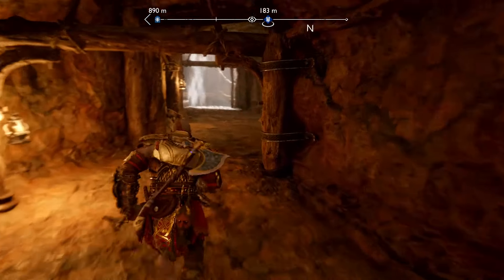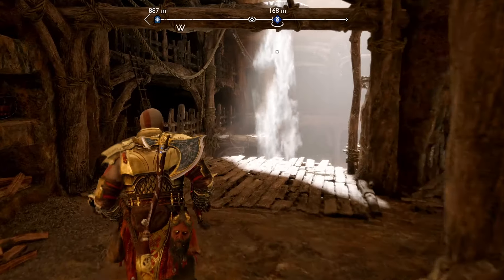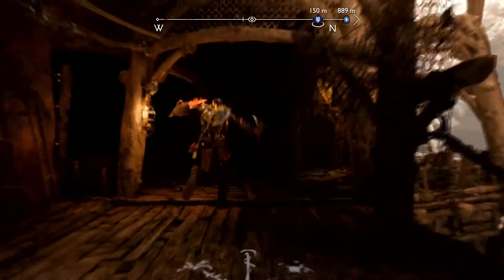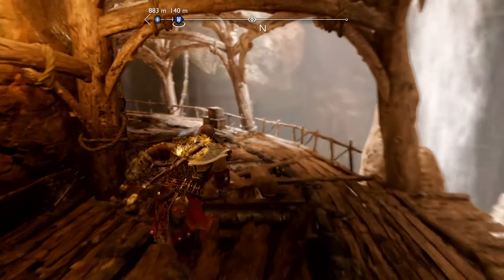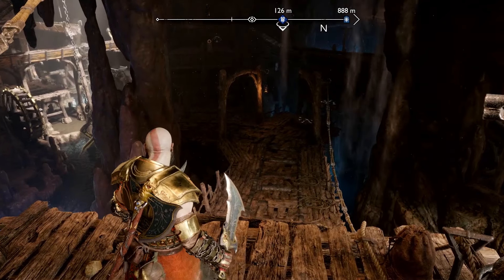Head through here, and now you want to turn left. Go across, and then keep going around this thing. Now your path up ahead will be blocked, so get your spear out and blow this up.